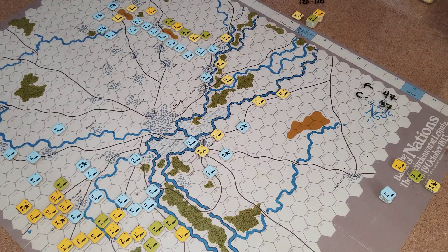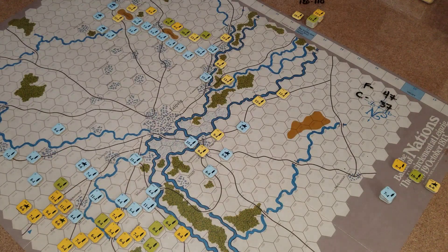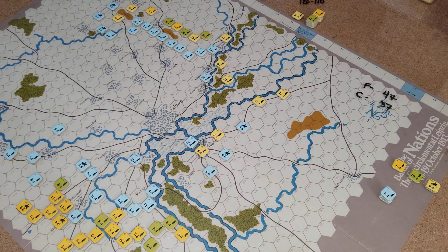You don't start getting eliminated results on the combat chart until you hit four to one, and then you've got to roll a one to get a DE. You've got to get a lot of units around because if you're behind water, in a town hex, rough hex, wood hex, or marsh hex, you're going to be doubled.